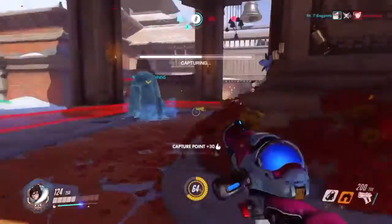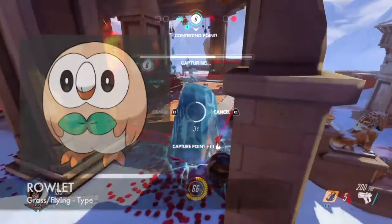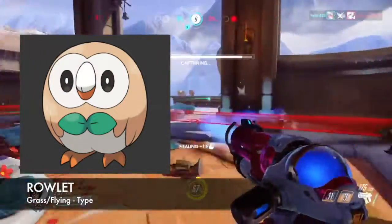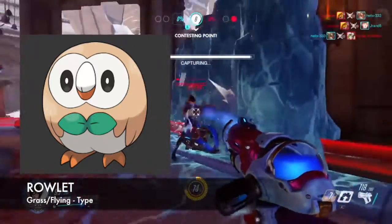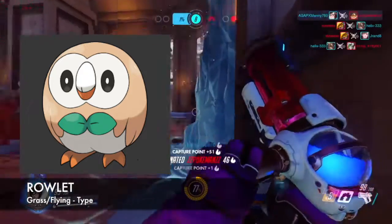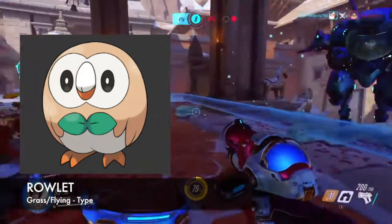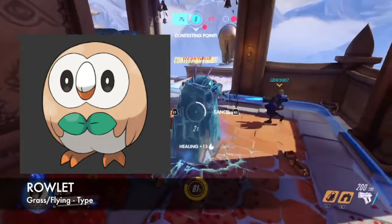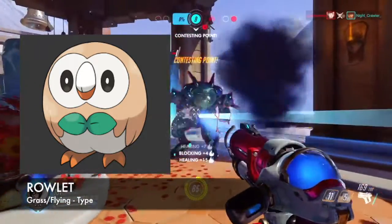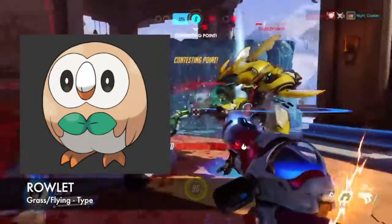First off, we have the starter Pokemon, and let's begin with Rowlet. Rowlet is a grass and flying type Pokemon. If you do pick Rowlet as your starter, he starts off with the moves Peck and Leaf Age, which is pretty cool since most starters start out with Tackle, Scratch, or Pound. Fun fact: Rowlet has a habit of turning its head around while facing its trainer during battle.